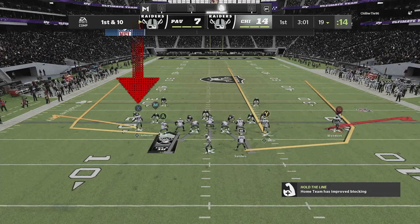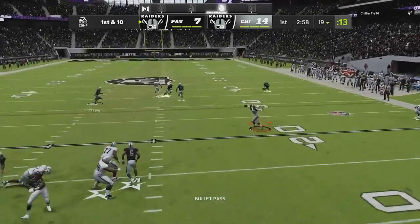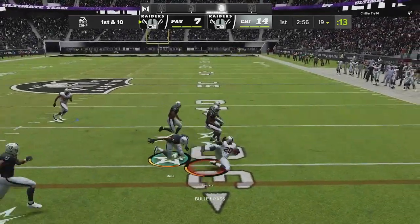Alongside flat routing the outside receiver on the tight end side, this way you can get your running back involved, have your streak on the field just in case coverage gets busted. It's just a nice little mix-up if you are getting tired of the original setup.